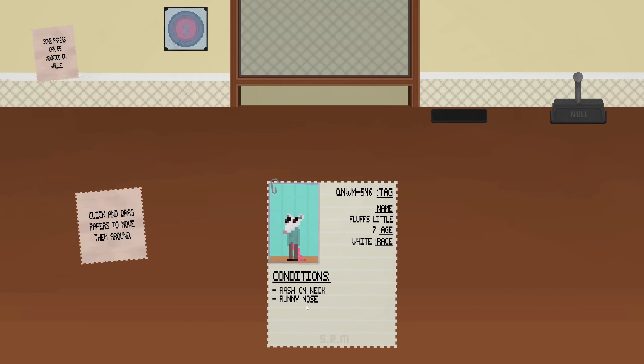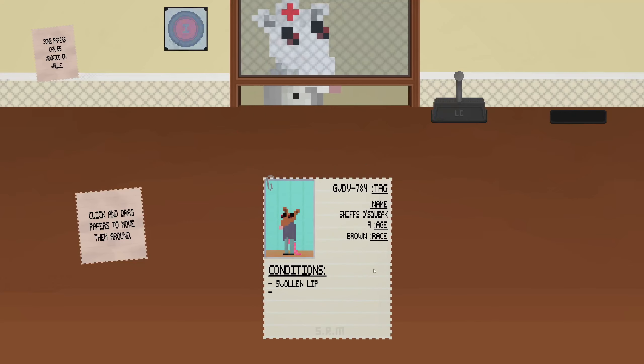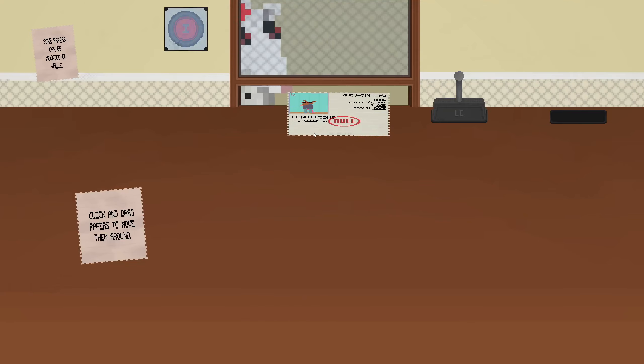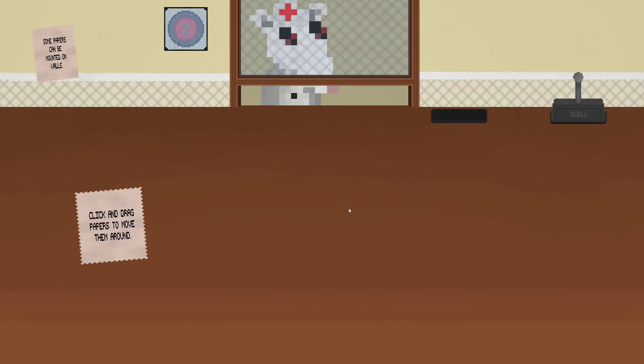Rash on neck, runny nose — let's get that rash checked out. Swollen lip? Hmm. Nah. It feels a lot faster, this one. Scraped knee, sprained ankle. Yeah, let's bring you in.